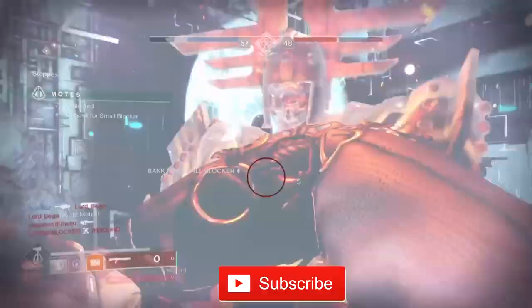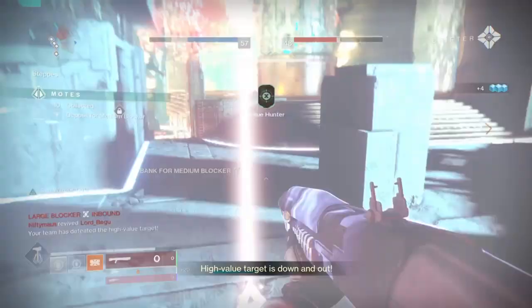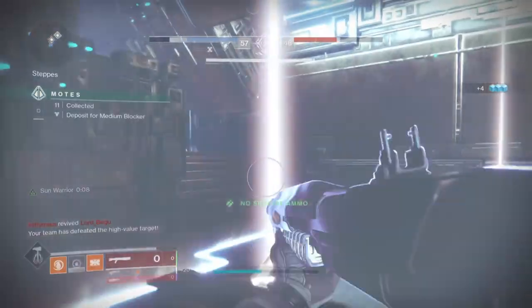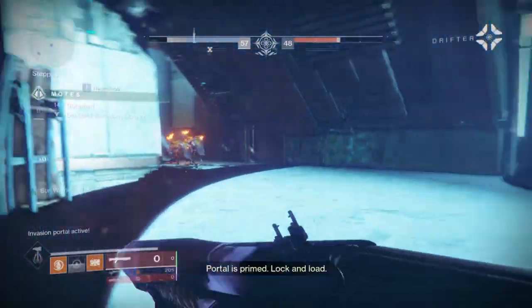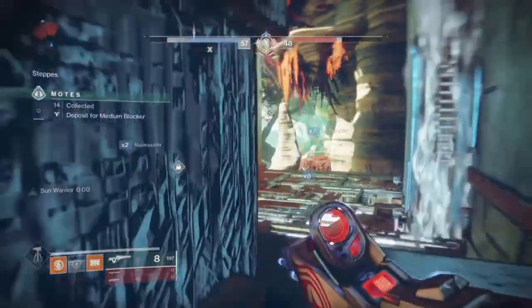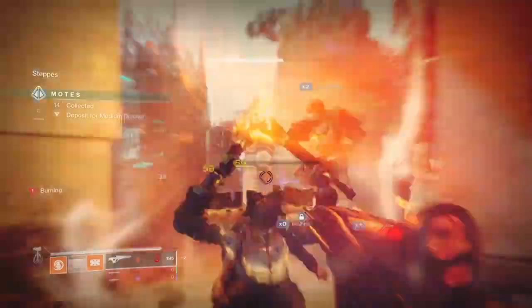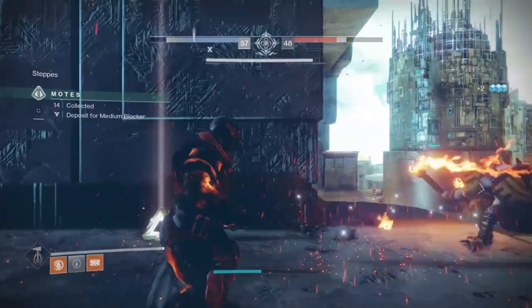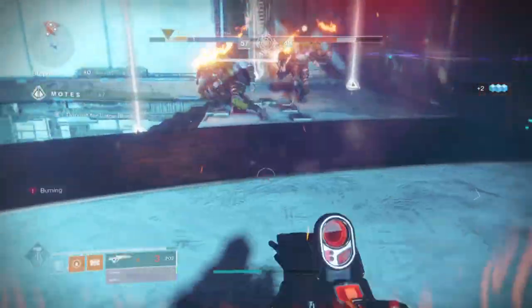This build will make full use of the Code of the Siegebreaker subclass, Polaris Lance, and Phoenix Cradle. With all of them combined, it will provide a constant stream of sunspots for faster ability regeneration, an insane amount of DPS, and Sun Warrior always being active and available for you and your teammates. If you want a Titan build with great uptime, damage, and support using Code of the Siegebreaker, tune in.